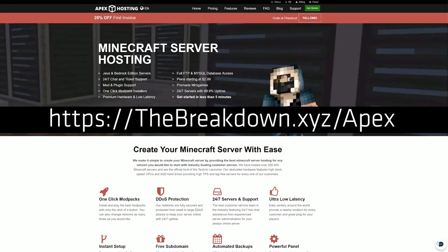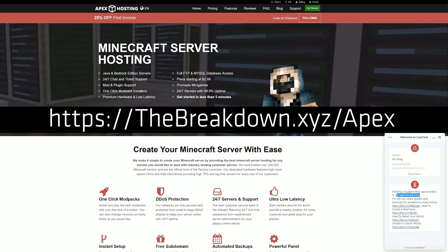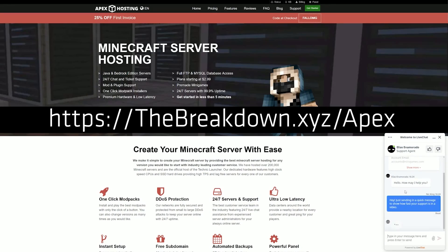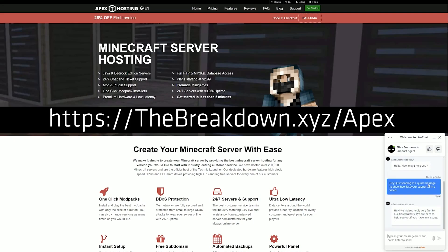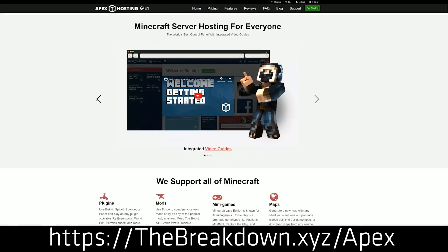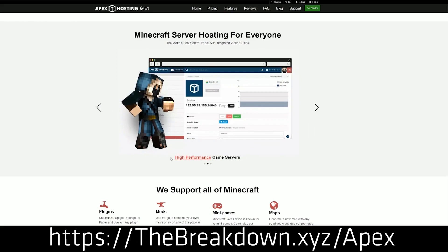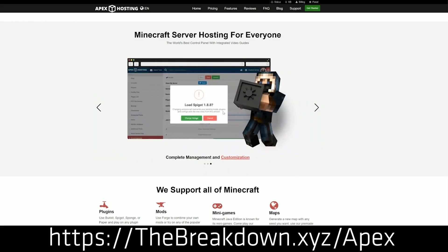RLCraft, Sky Factory, anything you want to play — you can do it at Apex. They support over 200 mod packs with one-click installation. If you just want a Forge server, they make that super easy as well. They have 24-hour, 7-day-a-week support, it's hosted on their hardware so you don't have to worry about your computer specs, the server can be public or private, and it is lag-free and extremely secure. Check out Apex at breakdown.xyz/Apex. Thanks to them for sponsoring this video.